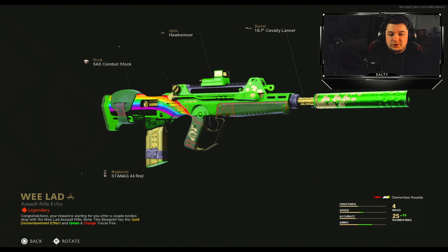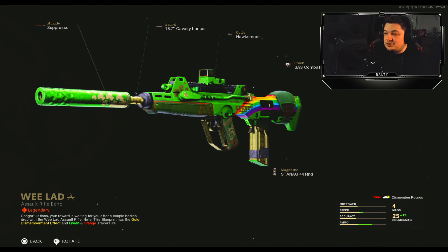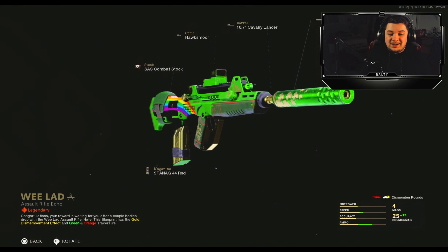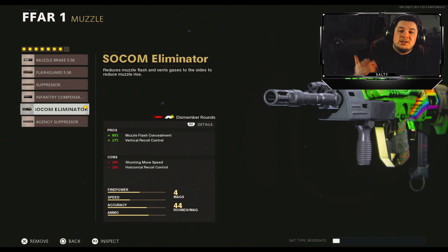So this is what the blueprint looks like — it looks like something that is very St. Patrick's themed. I mean it looks really good, the tracers are very vibrant, very bright green and it has this really cool dismemberment where if you get a headshot I believe it drops like coins and it sounds like coins are being dropped. It's a cool blueprint, I'm going to be honest.